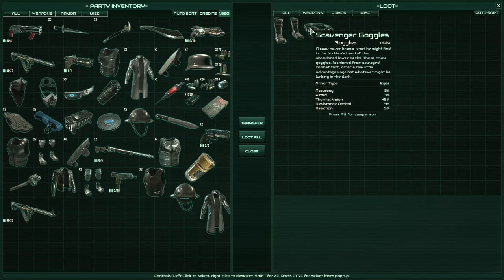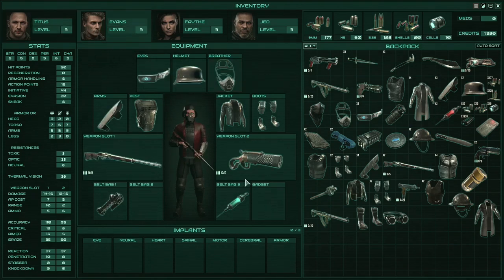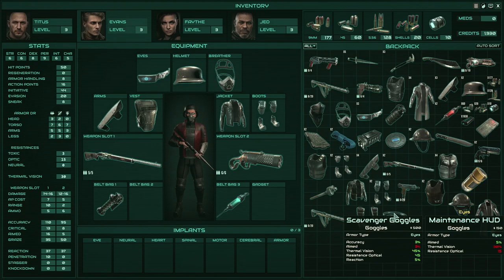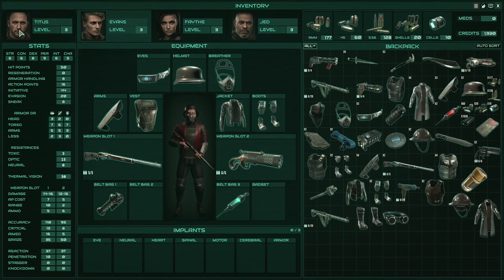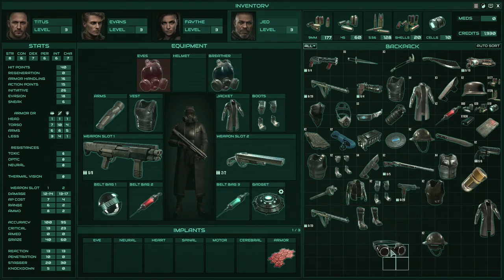What do we have over here? We have scavenger goggles - thermal vision 45, resistance optical 45 as well, reaction 5%. Yeah, that's what I'm talking about. And honestly, is it Evans that I want to have this? Aimed 5%, accuracy 3%. Or is it Titus? No, Titus already has it. Well, it might be Jed then. But Jed can't have that, because Jed has that helmet. That is weird.